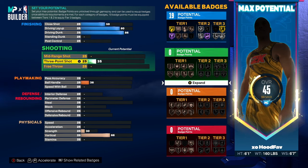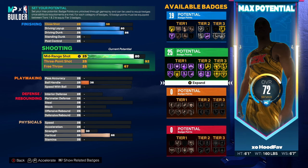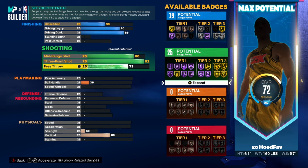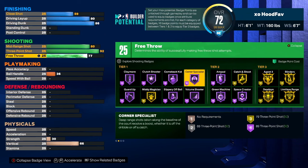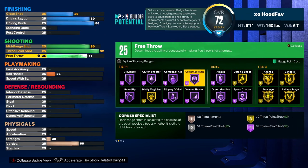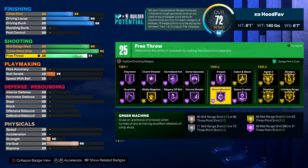For shooting, we'll be giving ourselves a 92 three-pointer along with an 80 mid-range, which leaves us at 24 shooting badges. I upgraded my free throw to a 77 just in case — for Rec, Comp, Pro-Am — so I don't miss my free throws. We get 25 shooting badges total: gold Limitless Range, gold Blinders, Hall of Fame Amped, Hall of Fame Guard Up. With 25 shooting badges we should be shooting lights out.